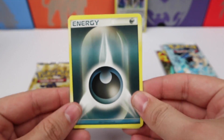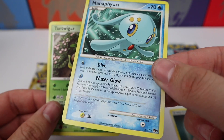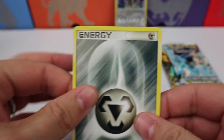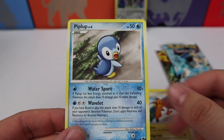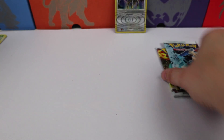Okay, we have a Dark Energy, a Manaphy — which is a rare — and a Turtwig. So nothing shiny but we did get a rare. Okay, we have a Metal Energy, a Raichu — also a rare — and a Piplup. So two rares in two packs, nothing shiny though. Pretty cool stuff.